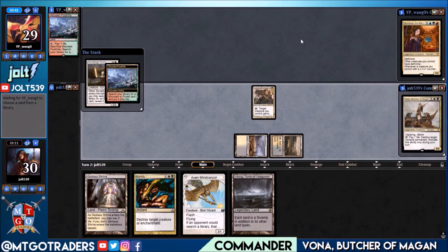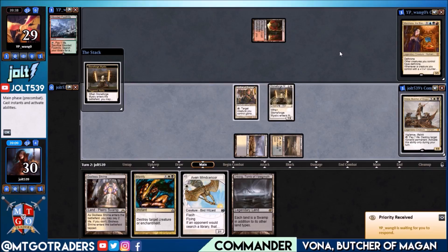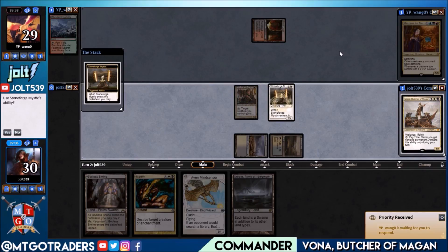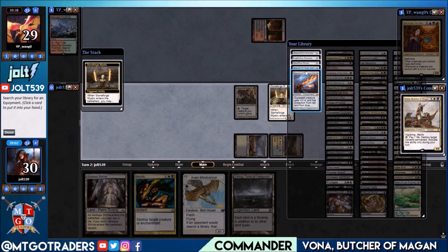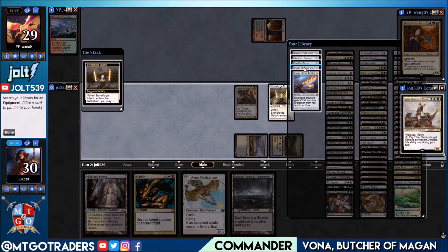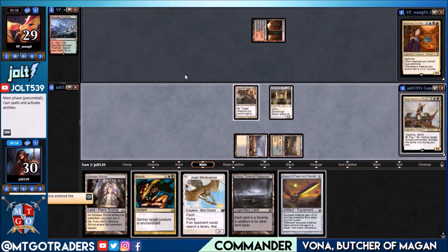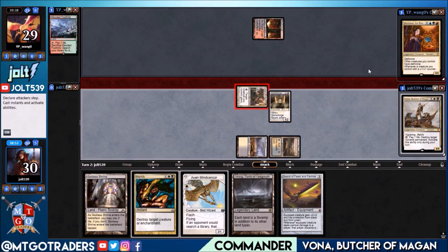Worst case, if we want to grab Lightning Greaves and start swinging with Vana, we can go for that. Let's get Stoneforge down and use that ability. Sword of Feast and Famine gets black and green — I like that. Let's grab it to hand. Every point of damage matters in a match like this, so let's swing in for one.